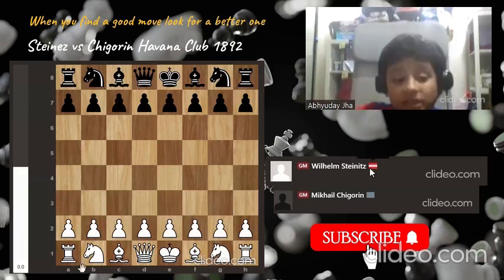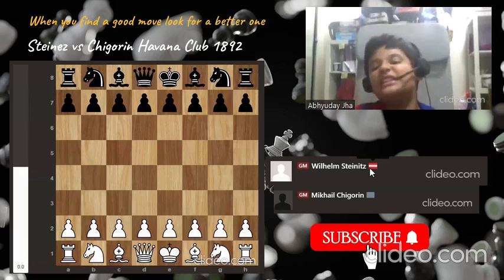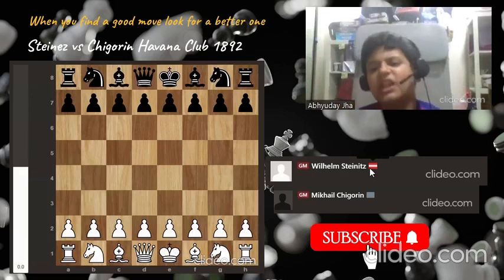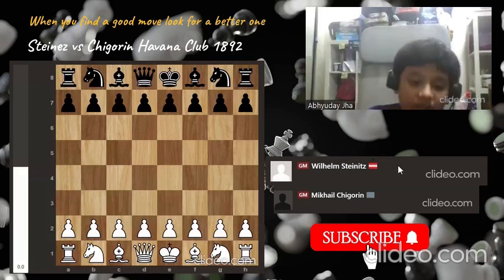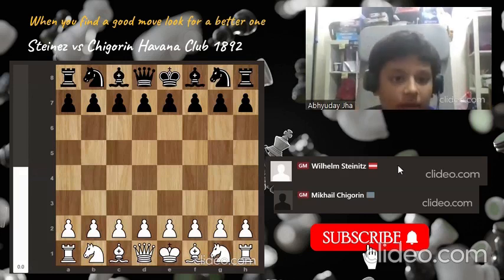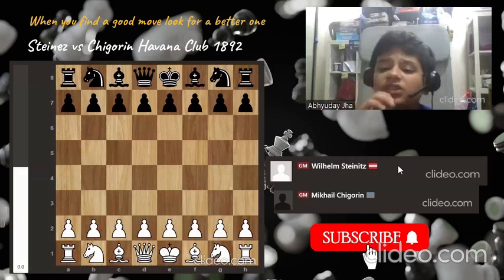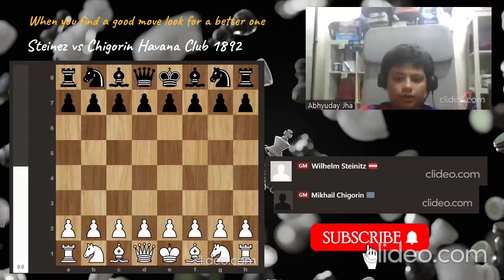Steinitz was a very aggressive player. Mikhail Tal is known as Steinitz 2.0 because of his brilliant sacrifices — Steinitz also used to do brilliant sacrifices. This game was on 7th January 1892, a world championship rematch. Steinitz was already world champion at the time — the first world champion — playing a rematch at the Havana Club against Mikhail Chigorin, who you might know mainly because of his Chigorin Defense in the d4 openings.